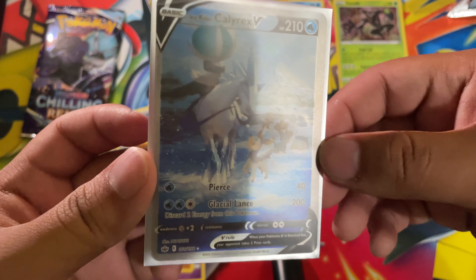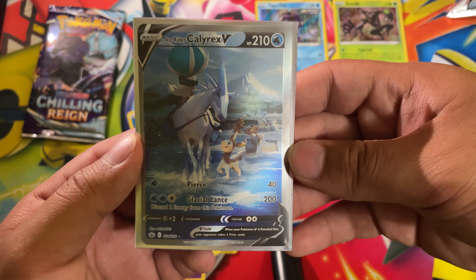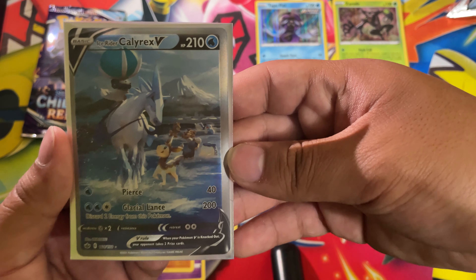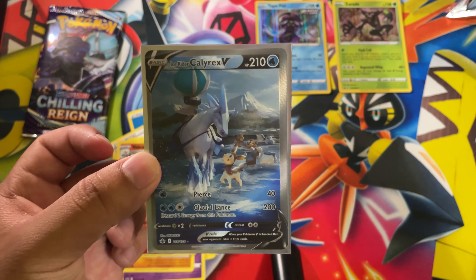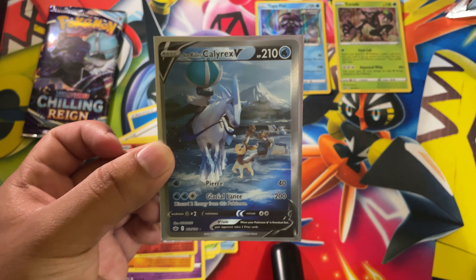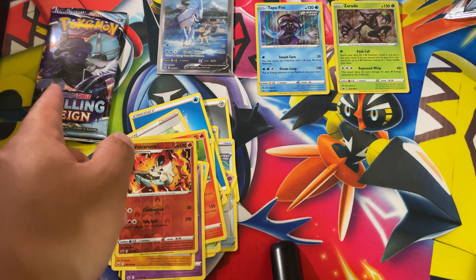I want to take a good look at it guys — oh my god, such a very nice card. Ice Rider Calyrex V — okay, this ETB just made up for itself. I am very, very satisfied with this, but we still got one pack to go guys, one pack to go.